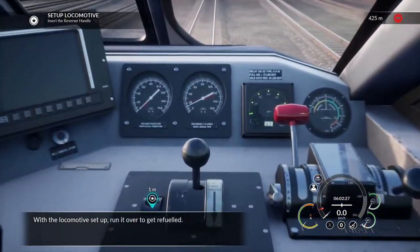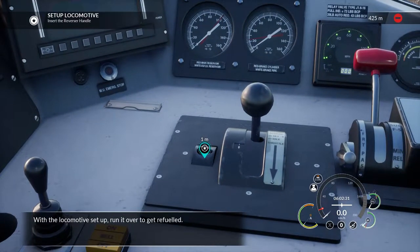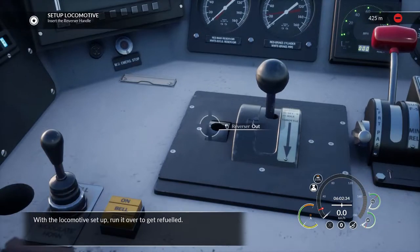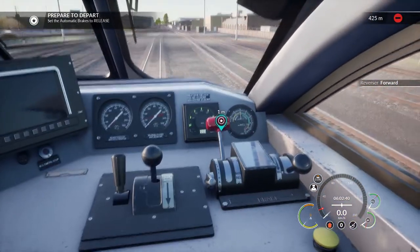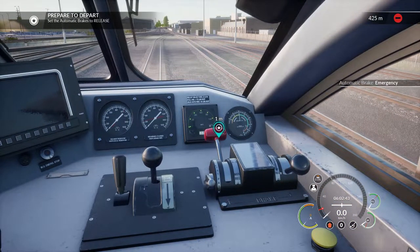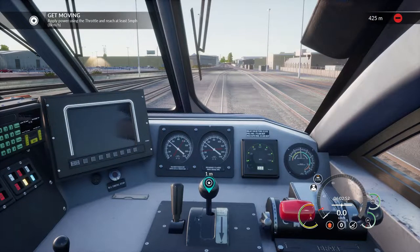Insert the reverser handle — we're going to need a cursor for this. There it is. Set the reverser to forward. Set the automatic brake to release, bring this back. Apply power using the throttle and reach at least five miles per hour. We can turn our cursor off now — here we go.